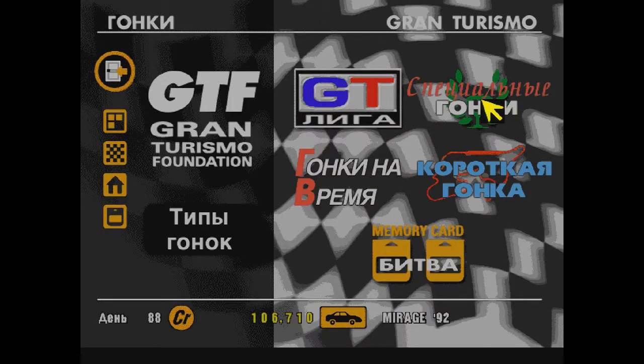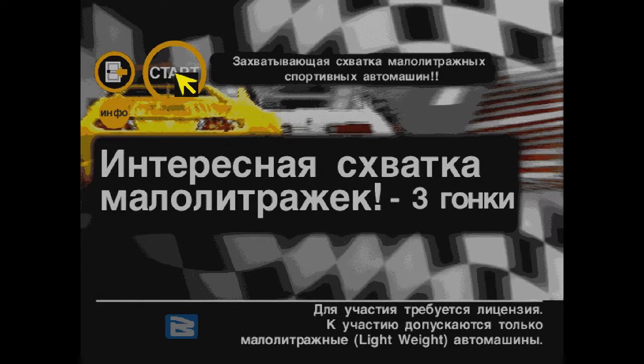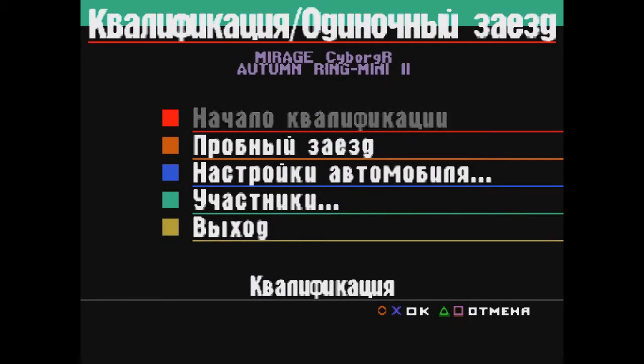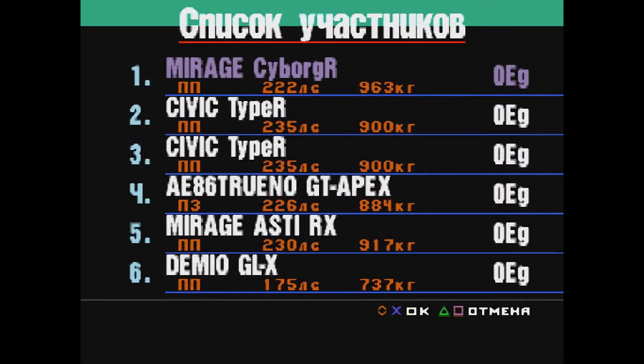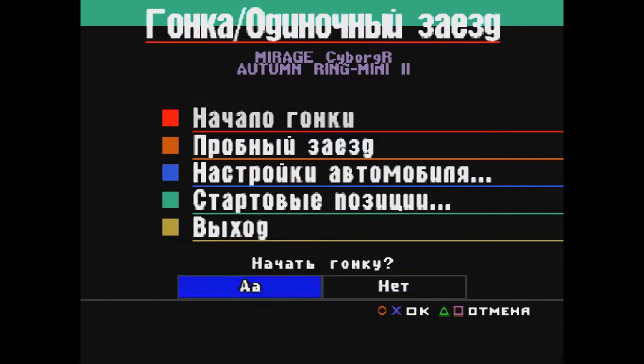Let's get to the lightweight championship straight away. What tracks do we have? Autodromo Mini, Clubman Stage, Deep Forest — short configurations. Let's see the participants: two Civics, a Treuno — they're all light. In terms of horsepower it's about equal — we fit right in. No advantage in any category. So it's all fair and square.